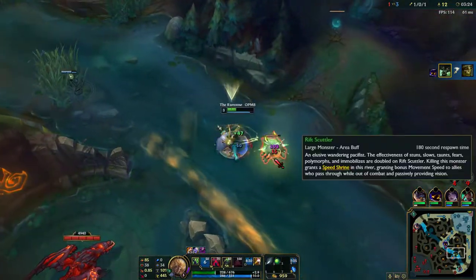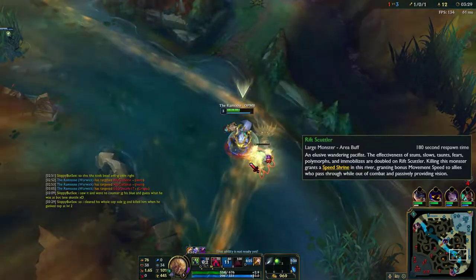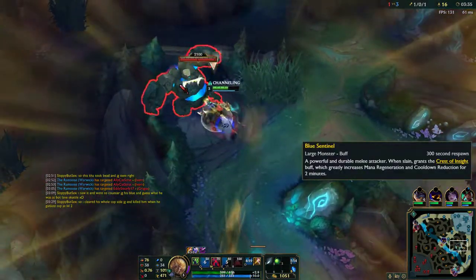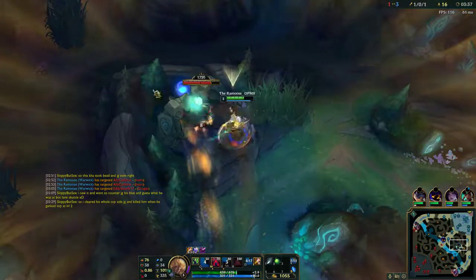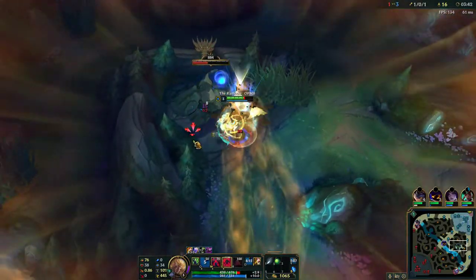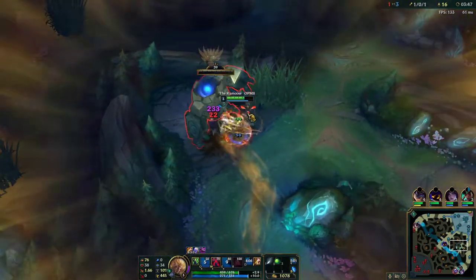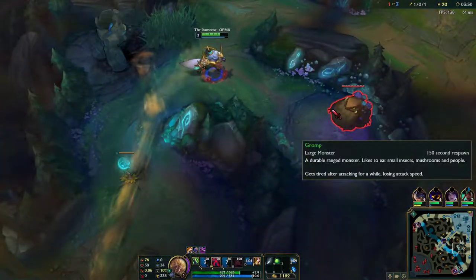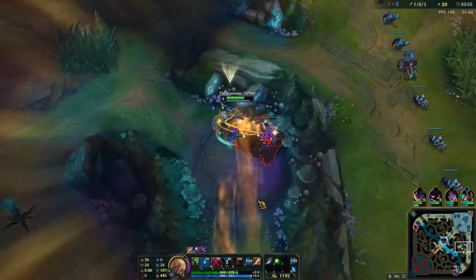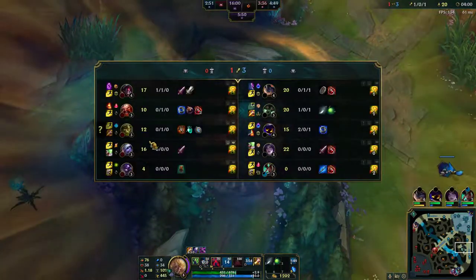I was going to go kill-hungry and try to finish that off, but I realized there was no need to check that bush — if he had a barrel there I was dead. That's what I'd do in that situation. Put yourself in the enemy jungler's shoes: if you lost a buff, would you try to take theirs? The answer should be yes, but be calculated about it and always make sure your lanes have lane priority so they can rotate if needed. Ivern's now in a really bad spot — I have eight CS up on him.